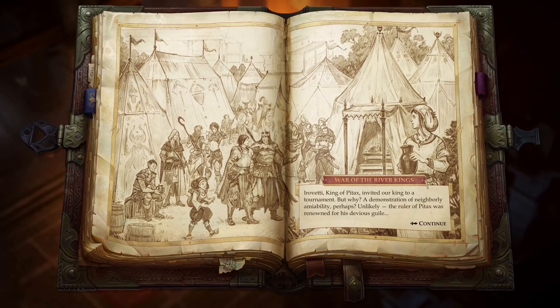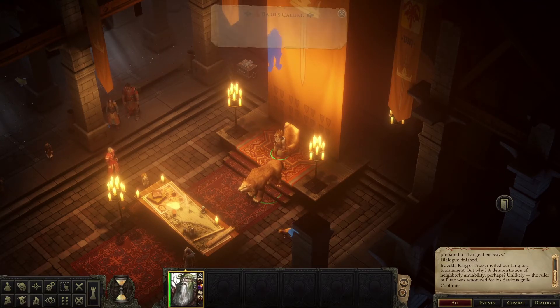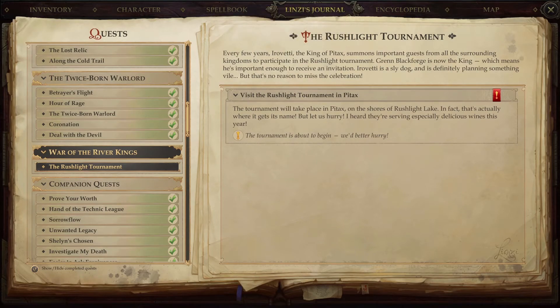So I checked the title of this chapter — 'War of the River Kings' — so I'm guessing I'm going to war with Pitax, which I already alluded to in the previous episode. Let's see if there is a time limit to this. The Rushlight Tournament will take place in Pitax — let us hurry! I hear they're serving especially delicious wines this year. No mention of the gnome strippers, huh.